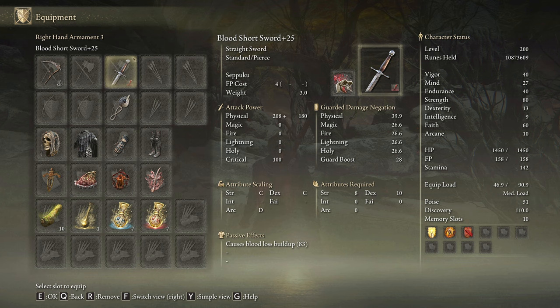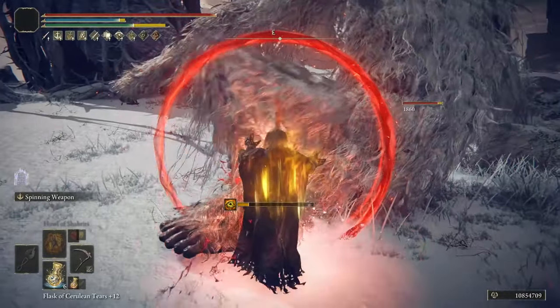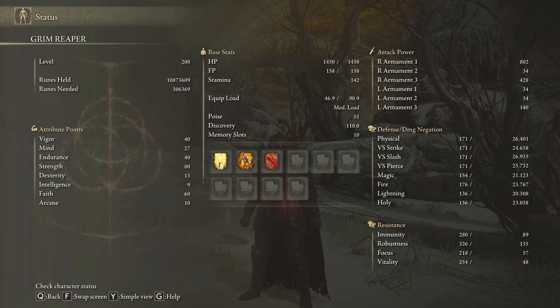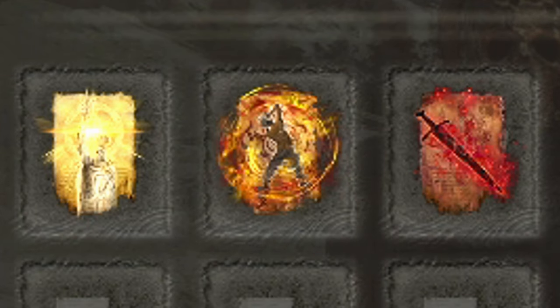A very optional step you can perform with all builds — which I will not repeat in order to save time — is that you can equip any weapon with Seppuku and use it before each fight to start combat with the Lord of Blood's Talisman and White Mask damage buffs. But it is completely optional since you will get these benefits as soon as you apply bleed on your target. The most optimal stats for the Grim Reaper are 40 on Vigor and Endurance, 80 on Strength, and 60 on Faith. Golden Vow, Howl of Shabriri, and Bloodflame Blade are the best incantations for this build.